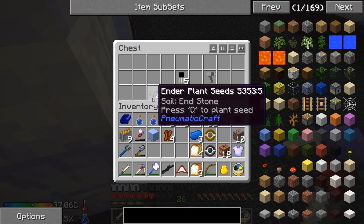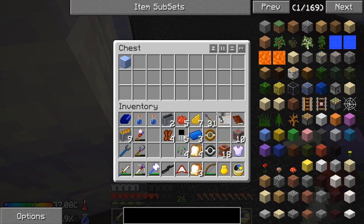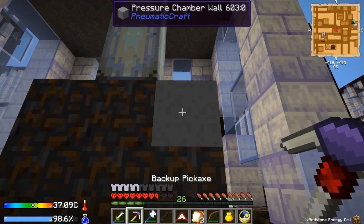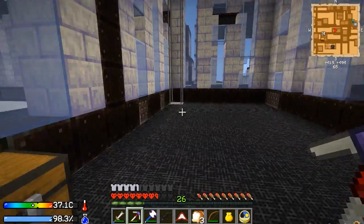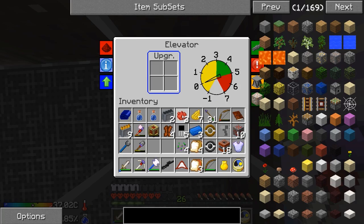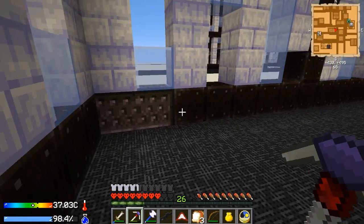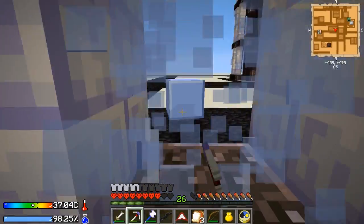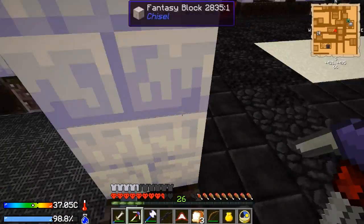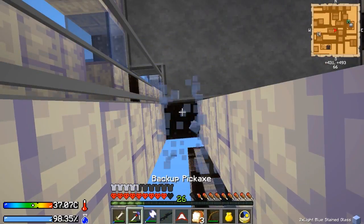Oh wow, look at that — pneumatic wrench. Go figure. I'll take the transistors and the pneumatic wrench. Definitely will take you. But I don't know if I really want those pressure chamber walls — I pretty much am set, I feel like. I feel pretty good. I feel like I'm in a pretty decent position to start doing some more looting in this town.